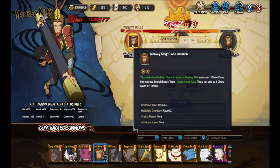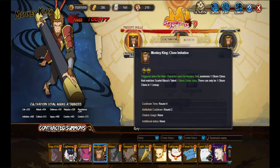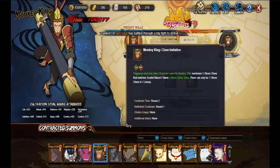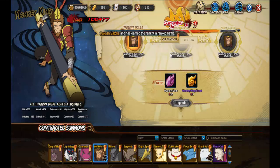The Monkey King triggers when the main character uses his mystery skill — summons one Obito clone that matches Scarlet Blaze talent, and only one clone can be on the field at a time. At level one: four-round cooldown and two-round battlefield cooldown. At level two: three-round cooldown and one battlefield cooldown.